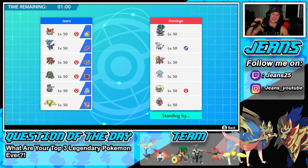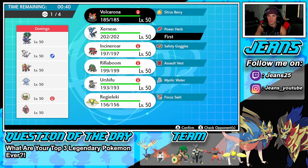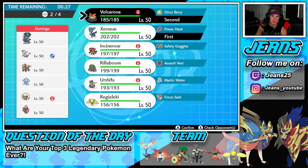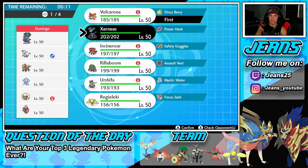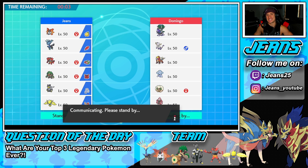Battle three — going up against a Shadow Rider Calyrex team. He also has Nihilego, Wimpod for Tailwind, and Tapu Lele for Psychic Surge. I gotta watch out for the Psychic Surge because I have two Fake Out users. I kind of want to lead Xerneas and Volcarona and try to get off Geomancy. Or maybe lead Regidrago for speed control? I think I'll go Volcarona, Xerneas, and Urshifu as my three. We're already 2-0 so I want to show off Pokemon we haven't shown yet.